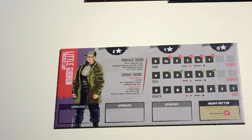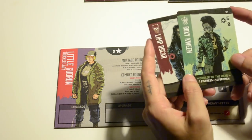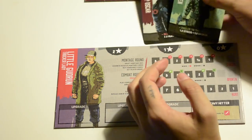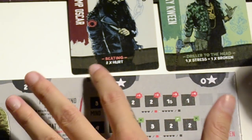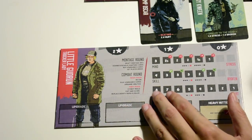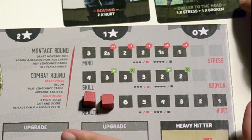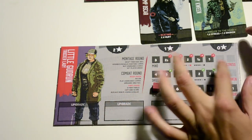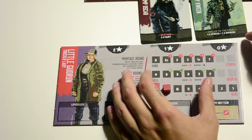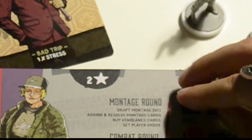There are different types of damage. For example, Limp Oscar beats you up and that causes hurt, which impacts your health. Whereas Roxy Queen uses a driller to the head and that causes stress, which affects your mind and skill and makes you a little bit broken. You would put those cubes on the corresponding tracks.